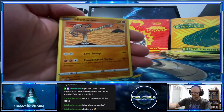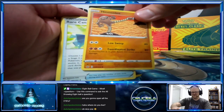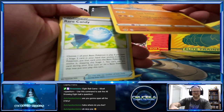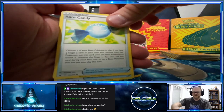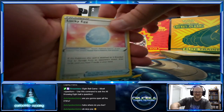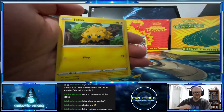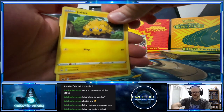Oh Hitmonlee! I still like that artwork with Hitmonchan in the background. Rare Candy, Lucky Egg — okay, maybe this is a sign. Lucky Egg! Roselia. Hitmonchan — there you go, yeah. I just couldn't remember: Hitmontop — yeah Hitmontop! And Jolteon, Jolteon.